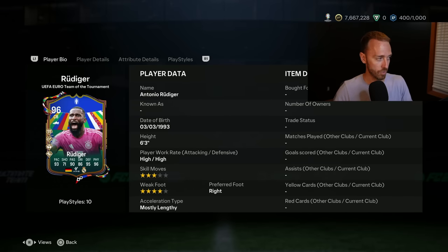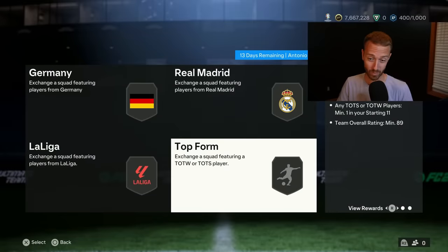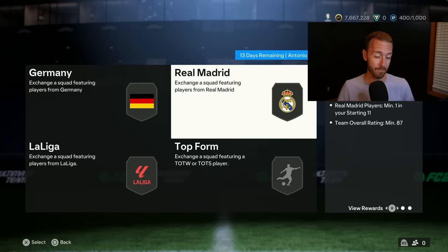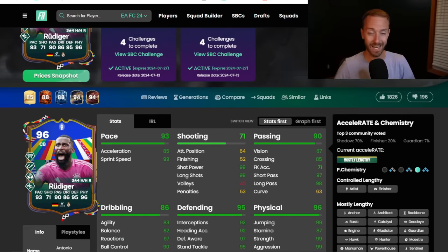The price of this card is coming in on Futbin at around 330,000 coins. It is only four squads — the highest rated squad is an 89, then an 87, two 87s, and an 86. So it is not bad at all to do this card. To be completely honest, if you need a center back in your team that you think you could use for a couple of weeks, this is a card you could look to.